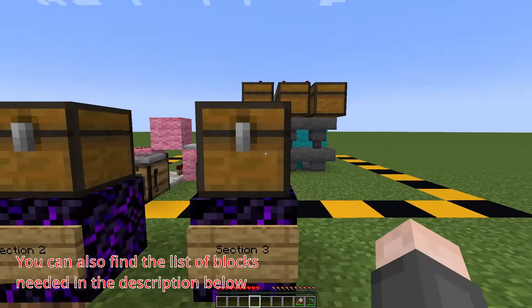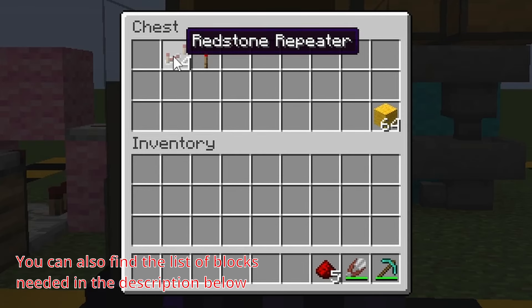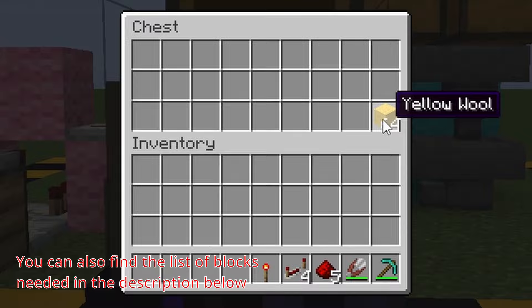And that is essentially what section three will be doing. So what you're going to need is five redstone dusts, four redstone repeaters, one redstone torch, and any block you like.